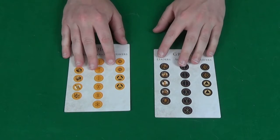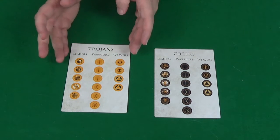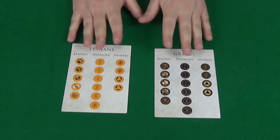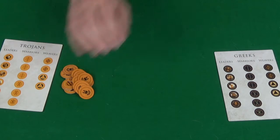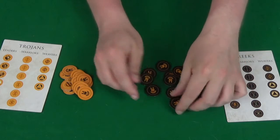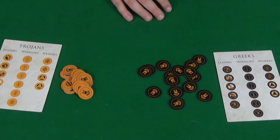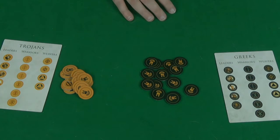To begin the game, each player is going to need to decide which colour they're going to be, either the yellow Trojans or the black Greeks. Once they've decided this, each player will take all of the tokens for their colour, turn them all face down so that the little hat shows, then shuffle them all up and they're ready to play.